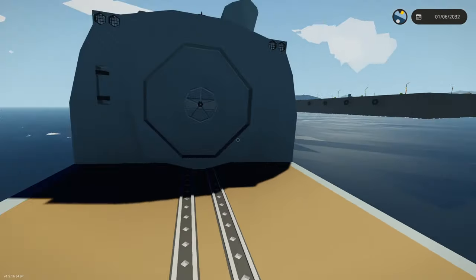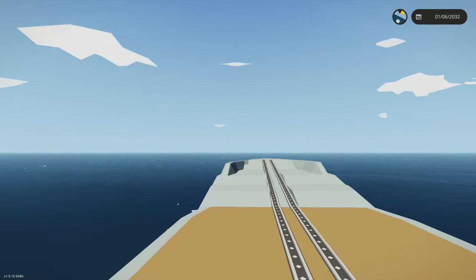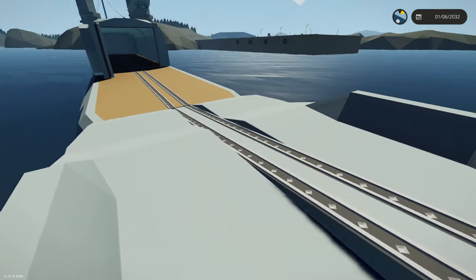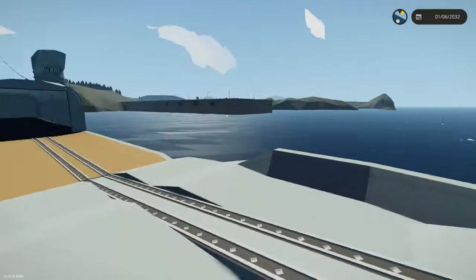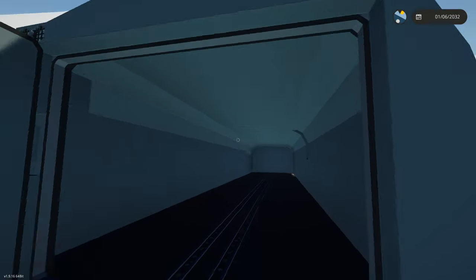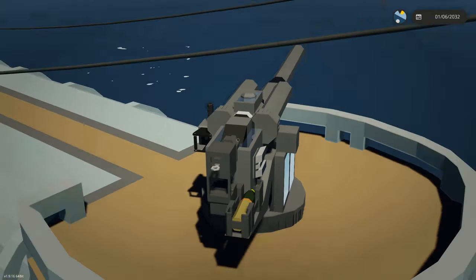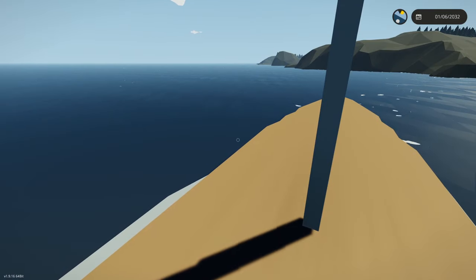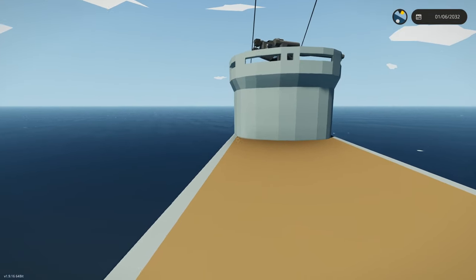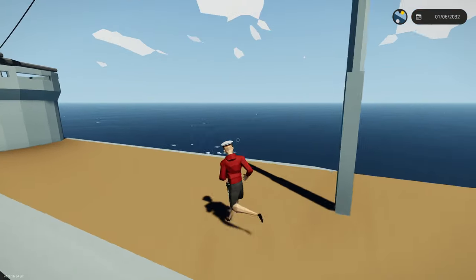It's looking alright actually at the minute. We can open up the door on the front — this is the hangar for all of the planes. This is the way they are going to take off: they're going to launch themselves down here, take off from this piece, and hopefully get into the sky. We do have to build some planes, but we haven't got to that point yet. If we go backwards, we've got a deck gun on the top and all of this room back here.